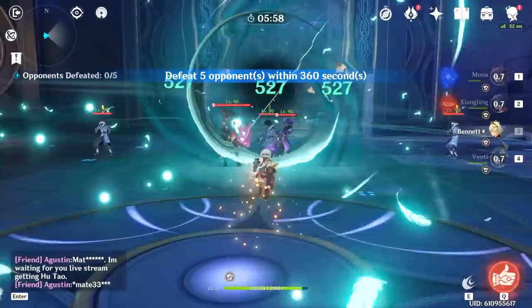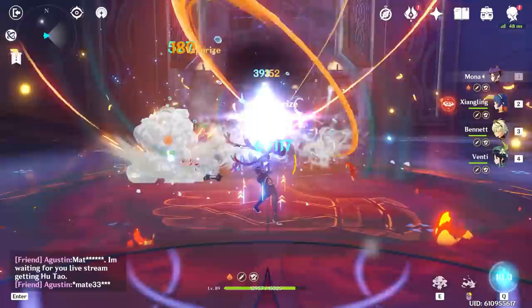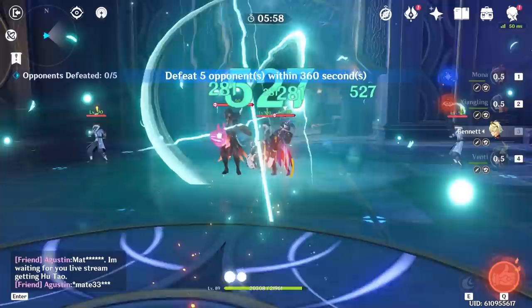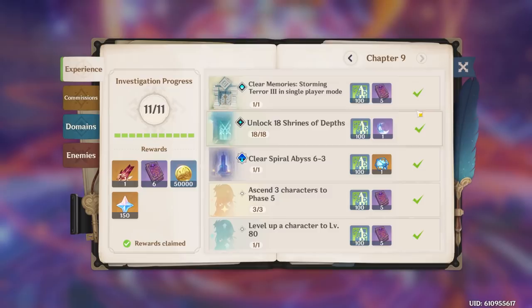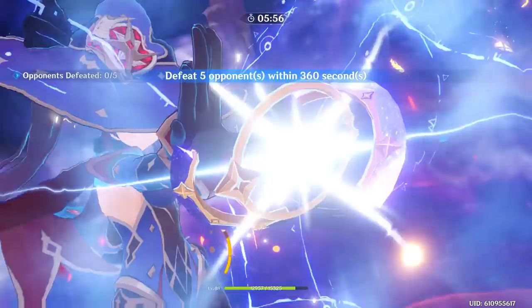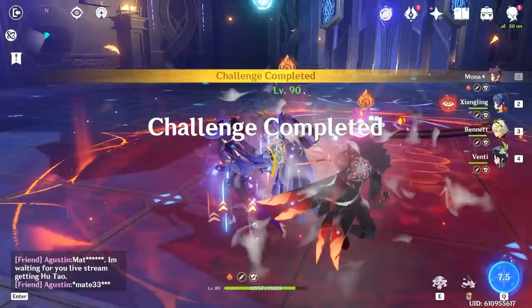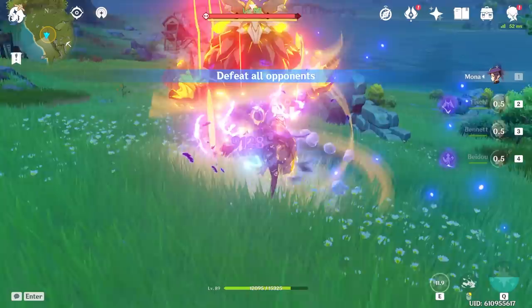Vaporize Mona is all about getting those vaporize reactions. If you have a somewhat consistent crit rate, this team comp can be one of the most powerful in the game. Vaporize is the strongest elemental reaction in the game, and Mona and Childe have access to the highest skill percent bursts. What sets Mona apart from Childe is that Mona's charge attack is a single hit with a huge skill percent compared to Childe's multi-hit charge attack. Since Vaporize only enhances the first attack that reacts to Pyro, Mona can basically land mini nukes with minimal setup. With an Anemo character like Sucrose, you can create a Pyro infusion swirl along with Mona's nuke burst for very quick kills. Bennett and another Pyro character for double Pyro resonance are recommended.